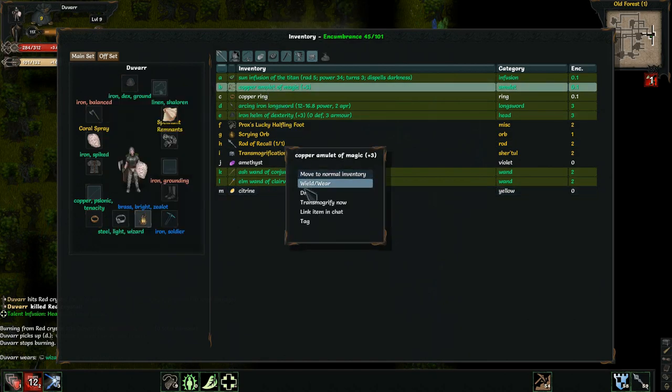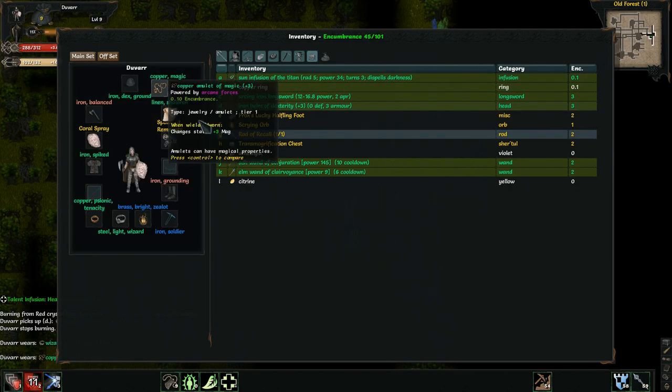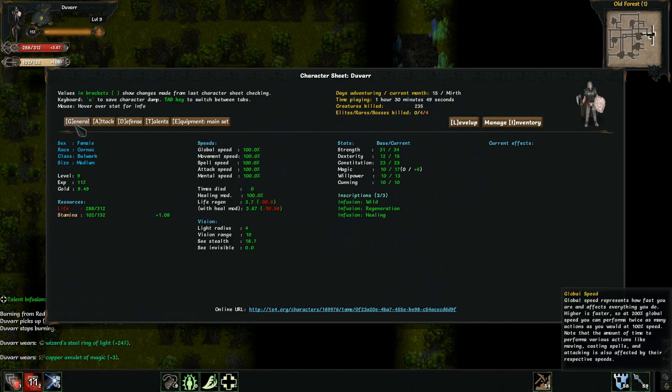How does this pan out? Switch — arcing iron sword, worse. I don't have an amulet, so this is magic. Gives me more magic, which I'm not going to argue with. I don't use magic, but it's a buff — I can always just sell it later.